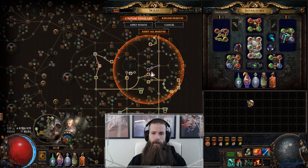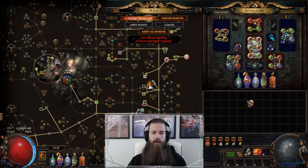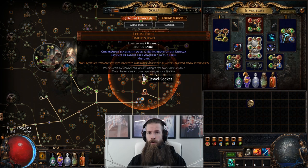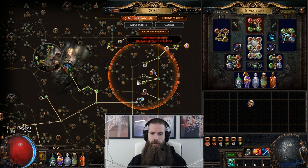Now it doesn't always give you the same modifiers, and there are three factors that determine what modifiers you will get. The first one is where you place it. Since different nodes give you different modifiers, placing it on different spots in the passive tree can change how good it is for you. So when you get one of these, it's always a good idea to try it in all the different jewel sockets that you're using.